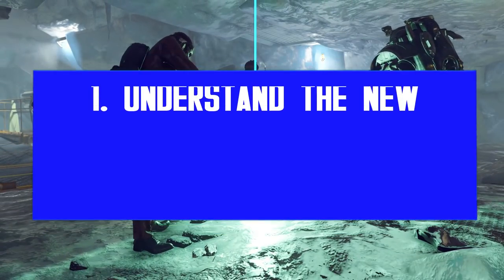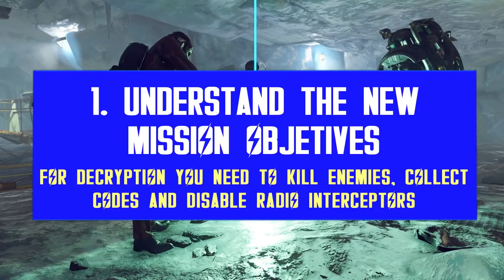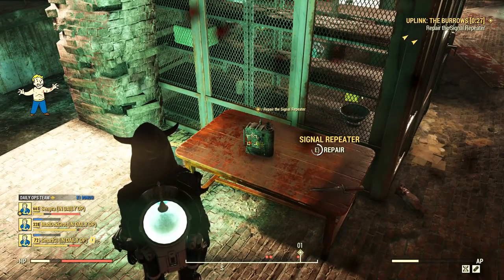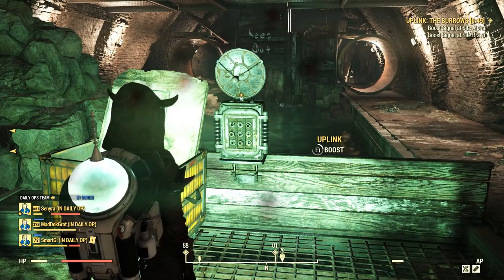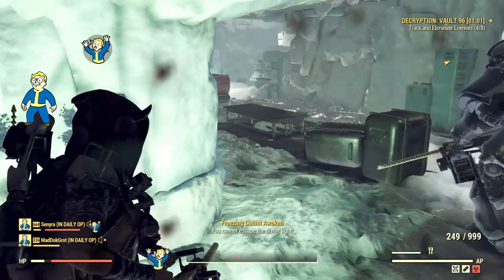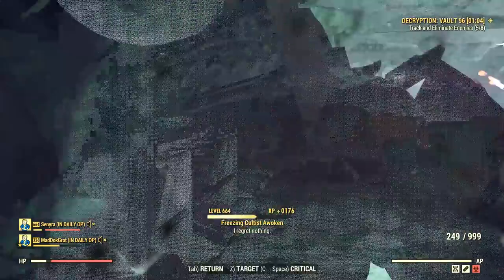With the uplink mission, all you have to do is interact with the signal booster, two uplinks and defend them from enemy waves. Then you need to kill a few more enemies and a boss — that's pretty much it. The concept is very straightforward, but now we are getting a second mission.